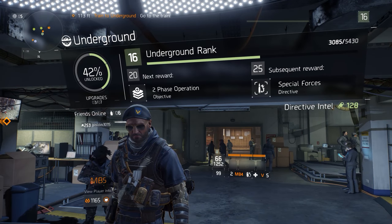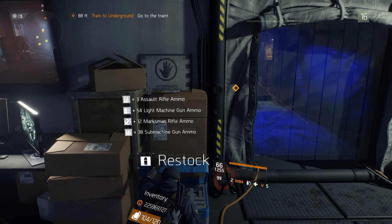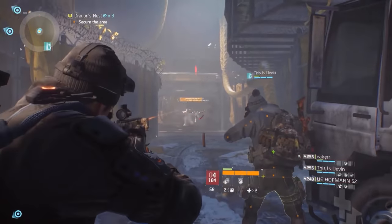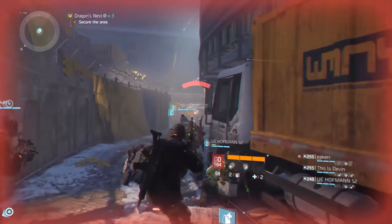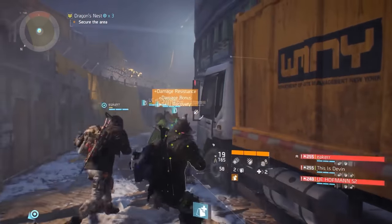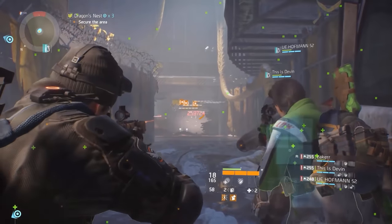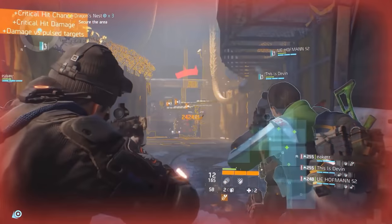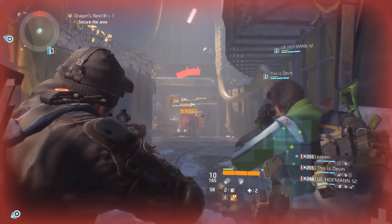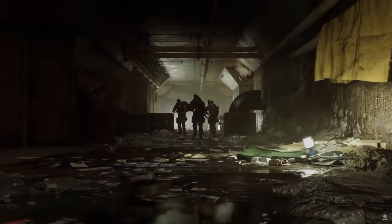Certain milestones were attached to this rank, including vanity items and more difficult directives being unlocked. The game's third incursion, Dragon's Nest, was introduced in this update and featured the cleaner faction — the most elaborate incursion to date. Dragon's Nest put a premium on fire resistance and gave agents their first glimpse of the four horsemen and the firetruck converted into a flamethrower in the final encounter.